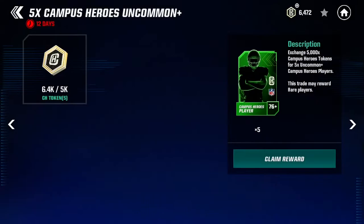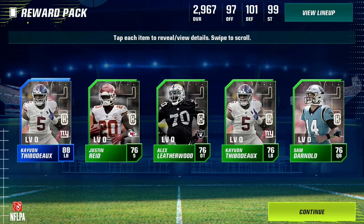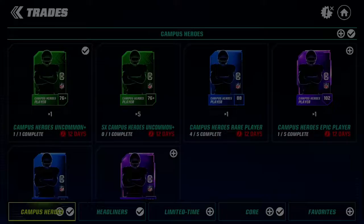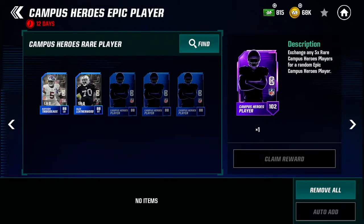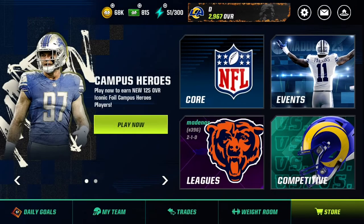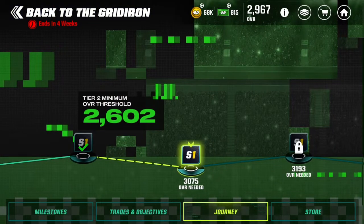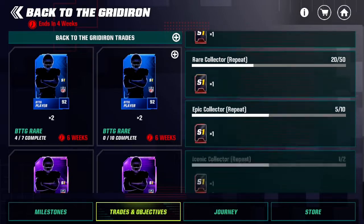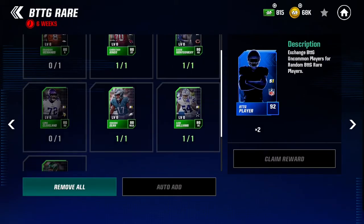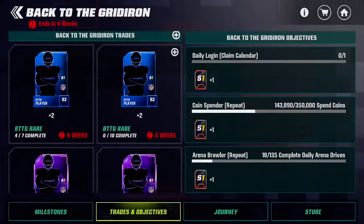So we are going to head to the Campus Heroes, hoping we get Sam Darnold. I know not many people want to pull Sam Darnold, but I'm one of those people that want to pull him right now because he's kind of useful to my team if I get him to max level. I'm going to head up into the Season 1 section, into Trades and Objectives — try to complete all these as much as you can. Looks like that player I got, I already had, so not going to be useful for this one.